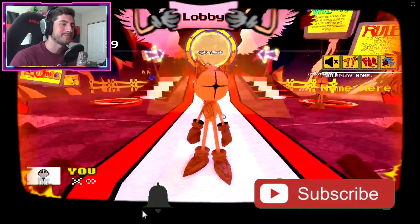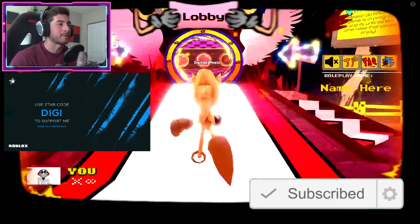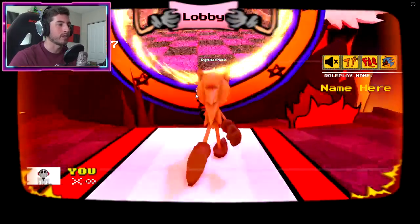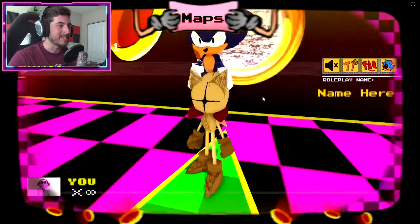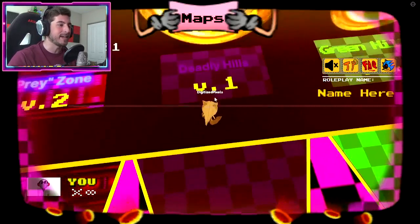Alright, the first one we're gonna do is Scorch. We're gonna head into maps — it's right here, the ring with the wings. Bump into it. For some reason this game keeps pausing the gameplay, but anyway, the map we're gonna go to is Deadly Hills v1.